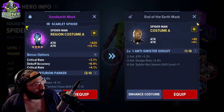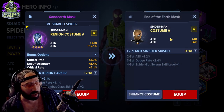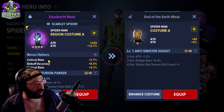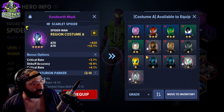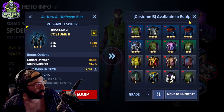This item shows it rolled debuff accuracy and attack. If you don't like those rolls you can take another costume, upgrade it, and hopefully get better ability rolls on it. It works the same way across the board as you get more pieces from different types.